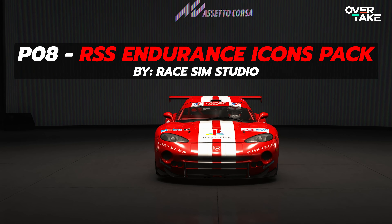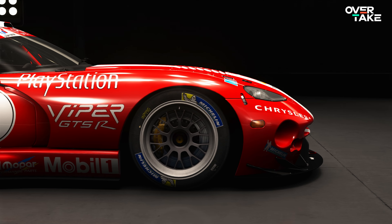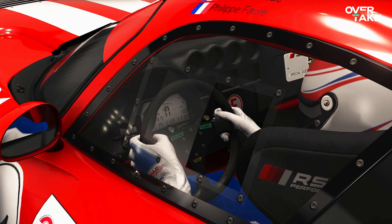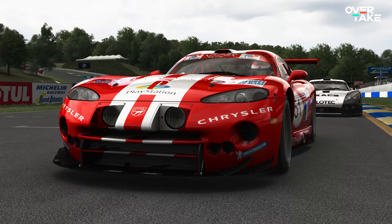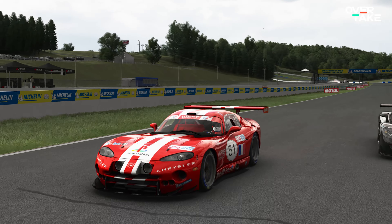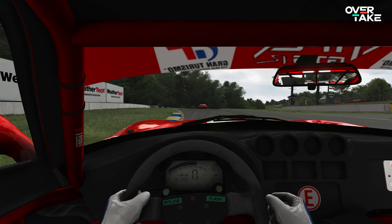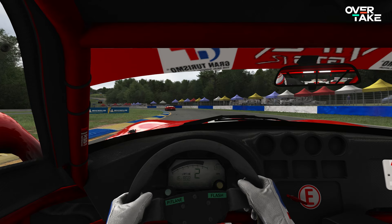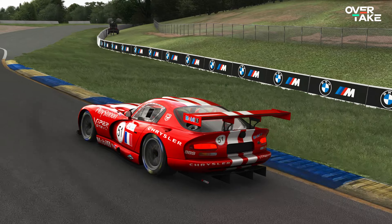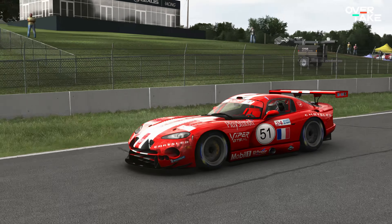P8: the RSS Endurance Icons pack by RaceSimStudio. The first big modding studio on the list — the probably most well-known of the bunch with their genius Endurance Icons pack. 12 cars, all of them great in their own regard, with some serious gems included like the Lister Storm or my favorite, the Chrysler Viper. If you're a fan of the early or late GT1 era, this is the pack you must have. Basically all mods from RSS are high quality — the F1 mods, the 3F3 car, their recent GT3s — but those GT1 classics just resonate with me and are my favorites from them.